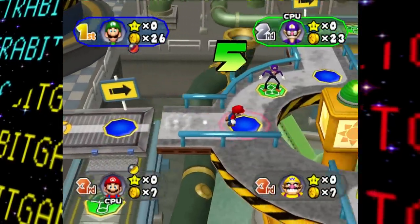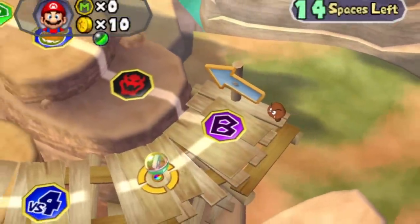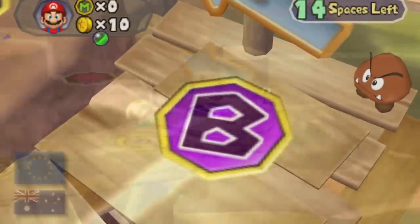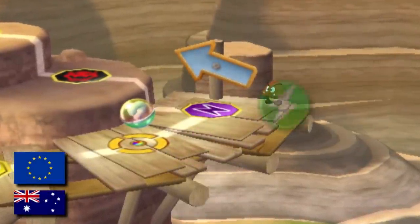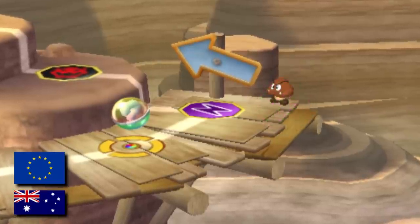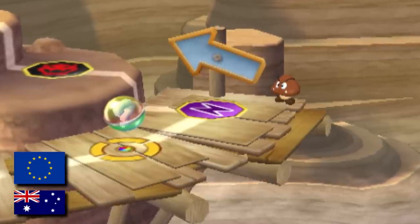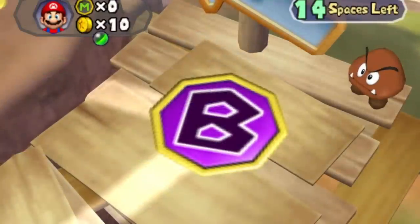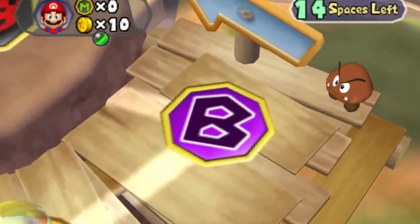Another interesting change for the PAL region releases is seen with the battle spaces. In the North American and Japanese versions, the spaces use a simple B, whereas the European and Australian versions opted for a space symbol similar to the one seen way back in Mario Party 2 instead. This was likely changed since the European version was localized for multiple languages, and the word for battle might not have started with a B for all of them.